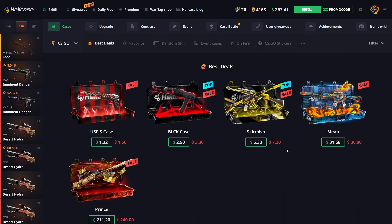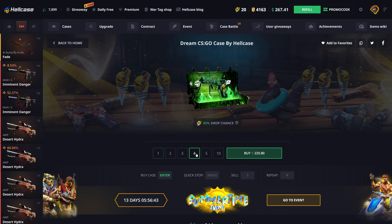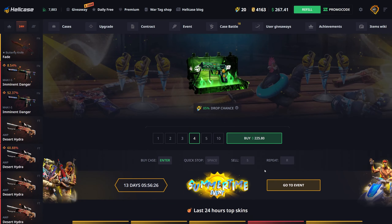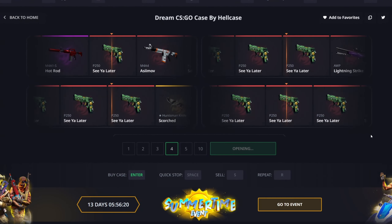We're gonna try opening some cases and hopefully somehow make a profit. I'm just gonna go to the Dream Case and do four of them. We just have to get one decent hit. We got a really good hit a couple videos back — pulled a Butterfly Knife, this exact Butterfly Knife Forest DDPAT right here. So if we could just pull that again that'd be amazing. Doing four of them, come on.